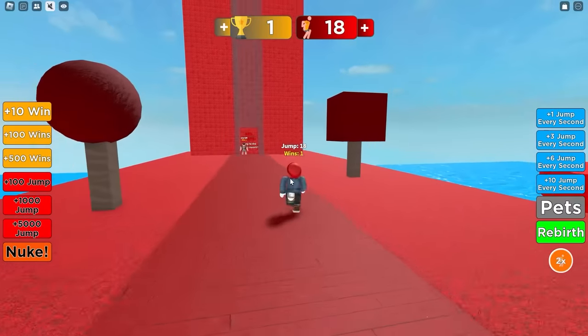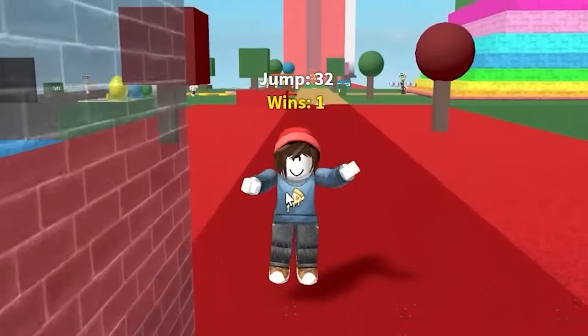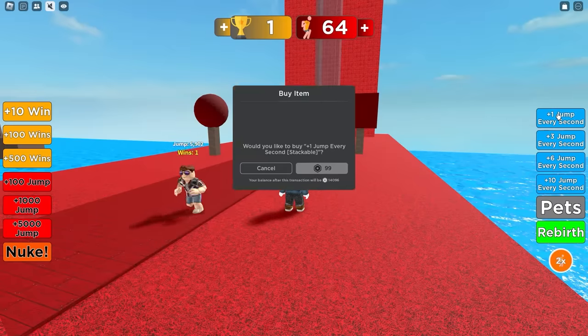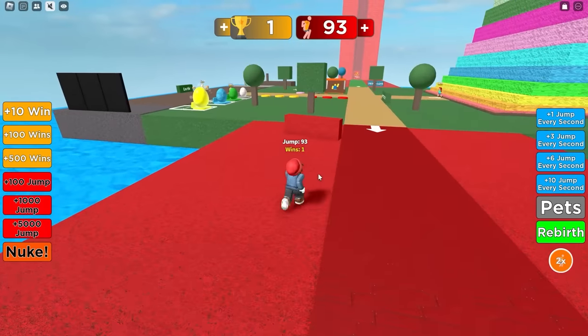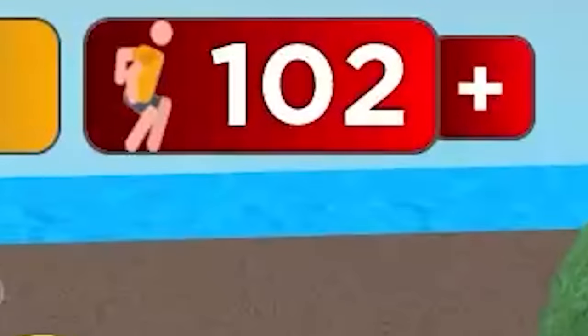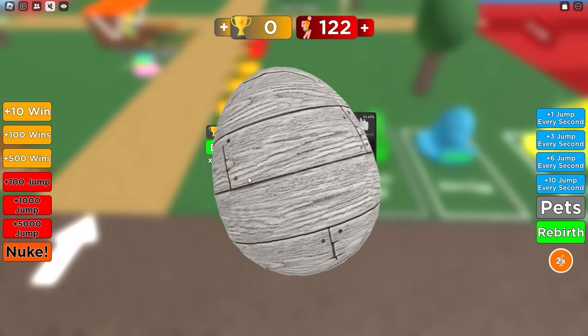That means we get to move on to the red tower. Our jumping right now is a little bit limited compared to what we were, so it's going to take a minute. Then again, I can buy plus one jump every second, and apparently this is stackable, so now we're getting three every second. We can spend our one win on a new bag, so let's go ahead and open one of those.